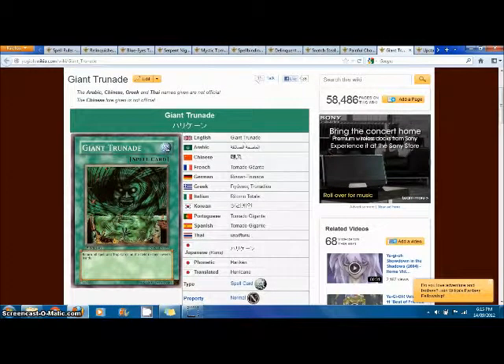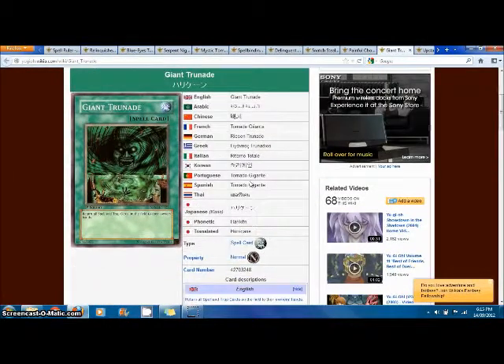Giant Trunade returns all spell and trap cards on the field to their owner's respective hands. A lot of people wonder why this card is banned and not Heavy Storm. This card is so good because you can activate Giant Trunade even when you have spells on your own side of the field and not go minus — when you activate Heavy Storm with two set spell and trap cards, you go really minus. But with Giant Trunade you just get them back to the hand, so you can still have plays for the next turn. It's really too good, and I'm happy it's banned, but it could come back if Heavy Storm leaves.